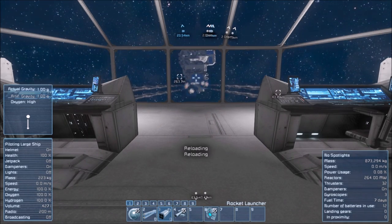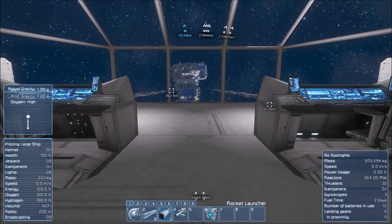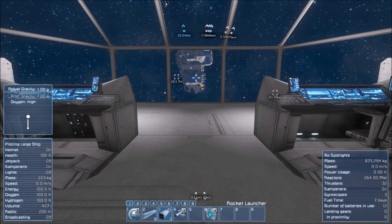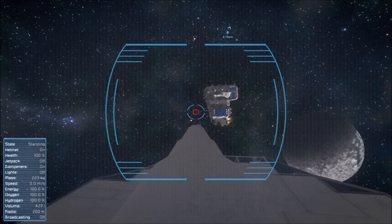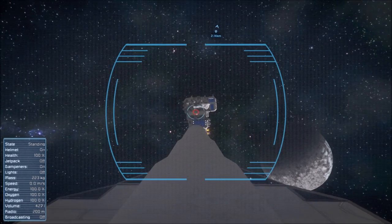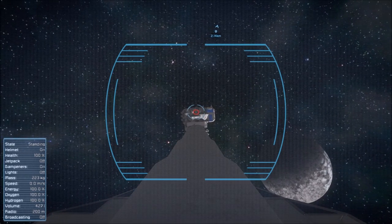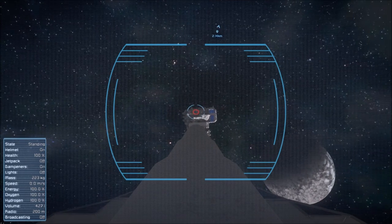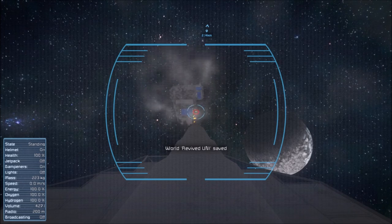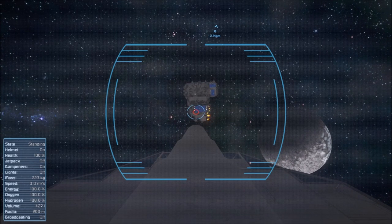These rocket pods are pretty powerful — they're able to do some damage. The cannon here is also very powerful, able to do a decent amount of work, but not that effective against heavy armor though. It's able to pinpoint and take off turrets and engines and just cause a lot of damage, but it has a fairly slow rate of fire.